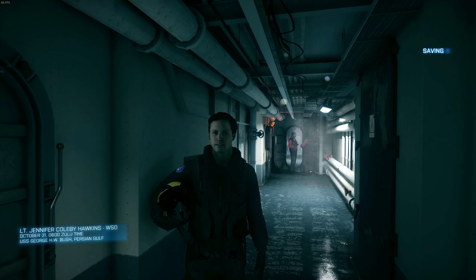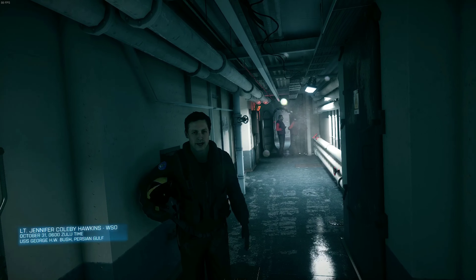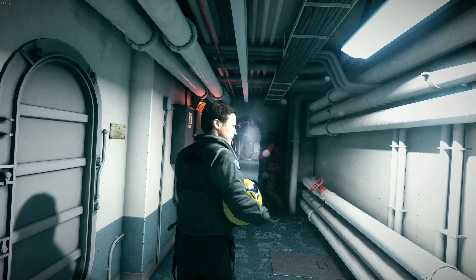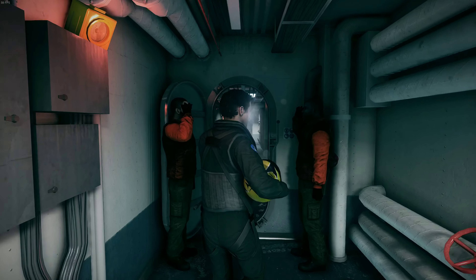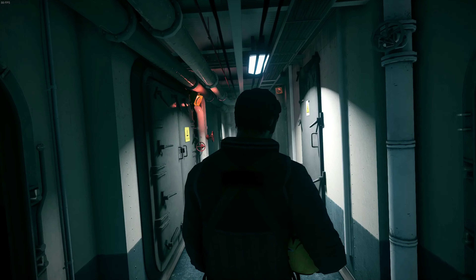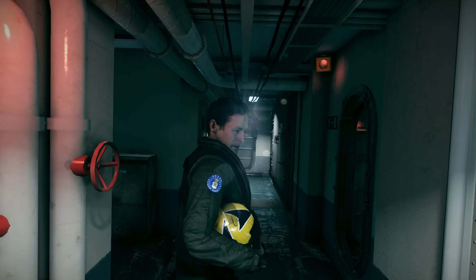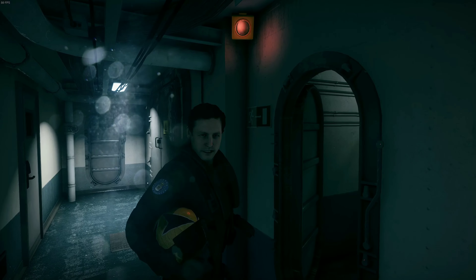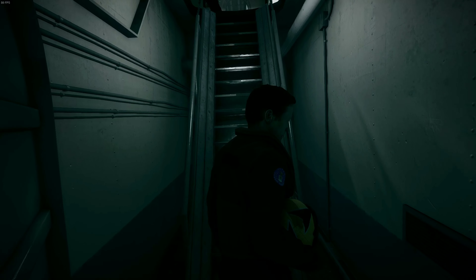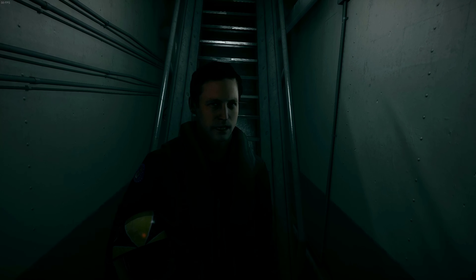Hawkins, we just got raised to Alert 1. Plans have changed — we're launching now. CAG says we're special today. We're not on station for some Whiskey Delta ground support. Dask is gonna fill us in airborne, but we're flying a strike mission over Tehran into Maribad Airport. Elant has sat images — they think they know where Al-Bashir is. So get your fangs out, Hawkins. We're hunting big game today.